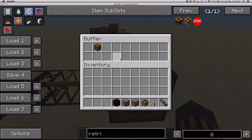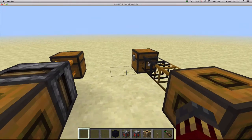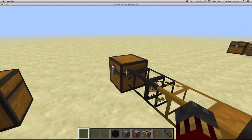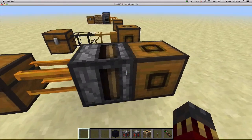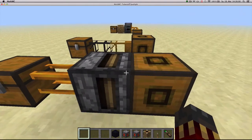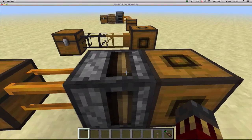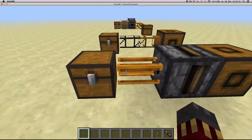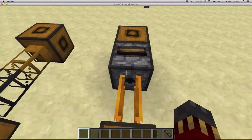The buffer outputs items faster the more its inventory is filled. It also works with RedPower, but you cannot connect a tube directly to it — you need a transposer or a filter. It outputs a redstone signal which activates the transposer or filter, and moves items to the output side of the transposer.